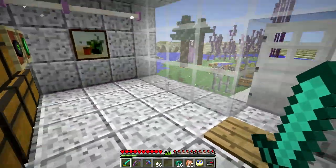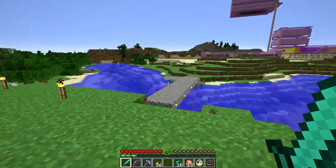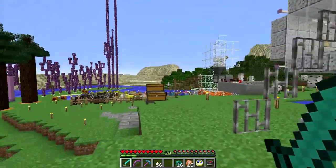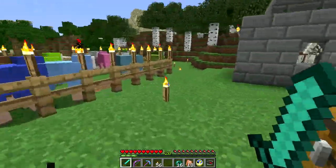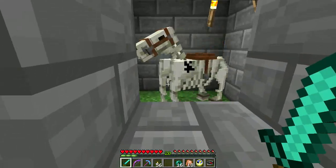Hello everybody, this is Darren. Welcome to the Minecraft 1.9 snapshot tour. It's starting to get dark, so we're starting an episode now. Let's go check on the sheep, because we have a new snapshot — this is 16w06a. Hello skeleton horse, you're still there.